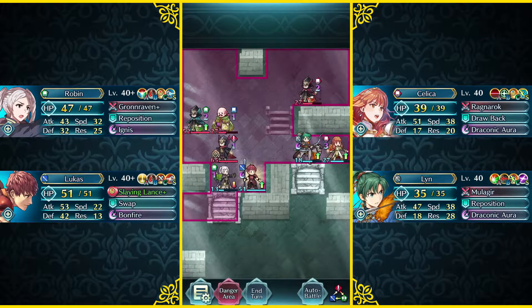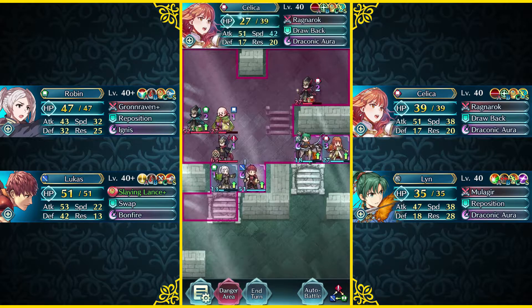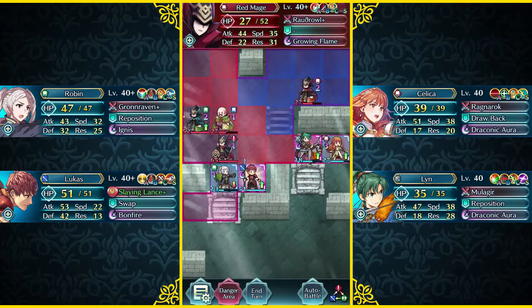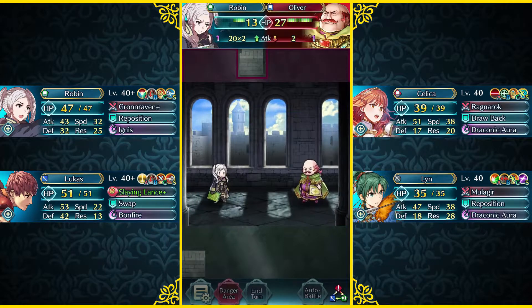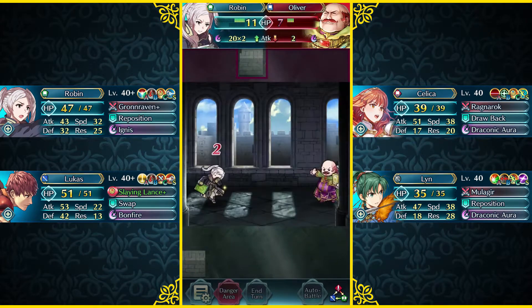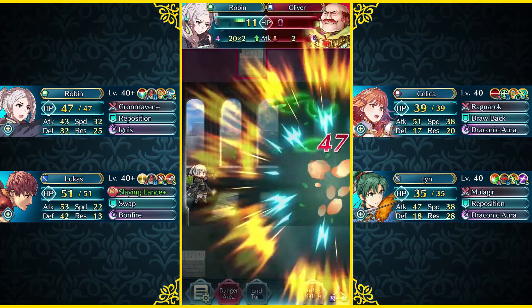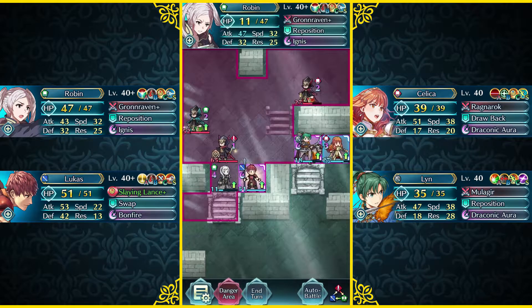Celica with her Renewal is actually gonna be very, very important, because now she reaches 27 HP, so that means this Red Mage won't actually be targeting her in our next round of combat — so that's gonna be good. First things first, we're gonna take out Oliver, and we're gonna use our female Robin for that. We're easily able to just finish him off right here. Oliver's damaged art is just absolutely amazing. But we're gonna respect the man, and take him out with Ignis. There goes our glorious Oliver.